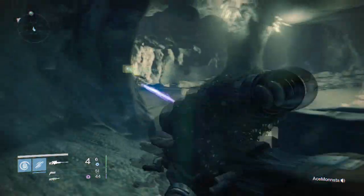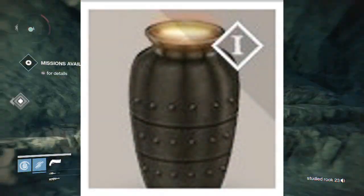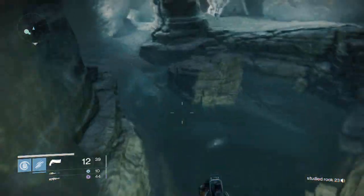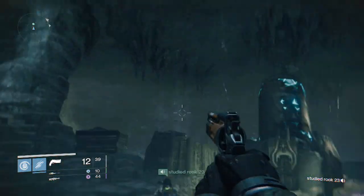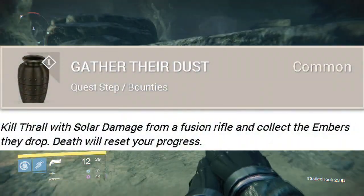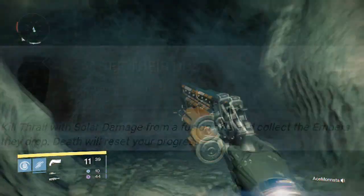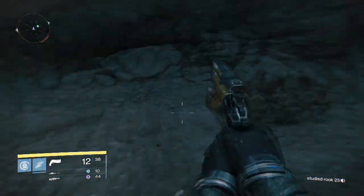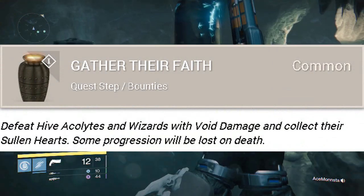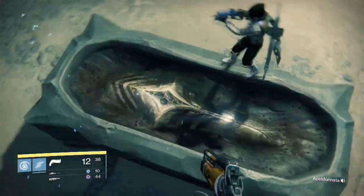Now for what I think is one of the best parts — Xûr will be involved in the ritual process. It's suggested this may be the ritual required to access the new raid. The quest Gather Their Dust requires killing Thrall with solar damage from a fusion rifle and collecting the embers they drop — death will reset your progress. Gather Their Fates requires defeating Hive Acolytes and Wizards with void damage and collecting their Sullen Hearts — some progression will be lost on death. Make sure you have solar and void damage weapons ready.